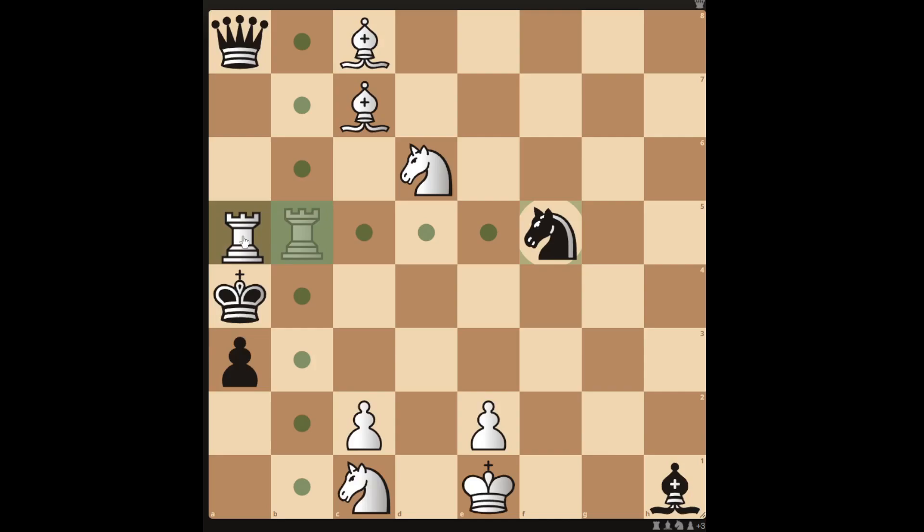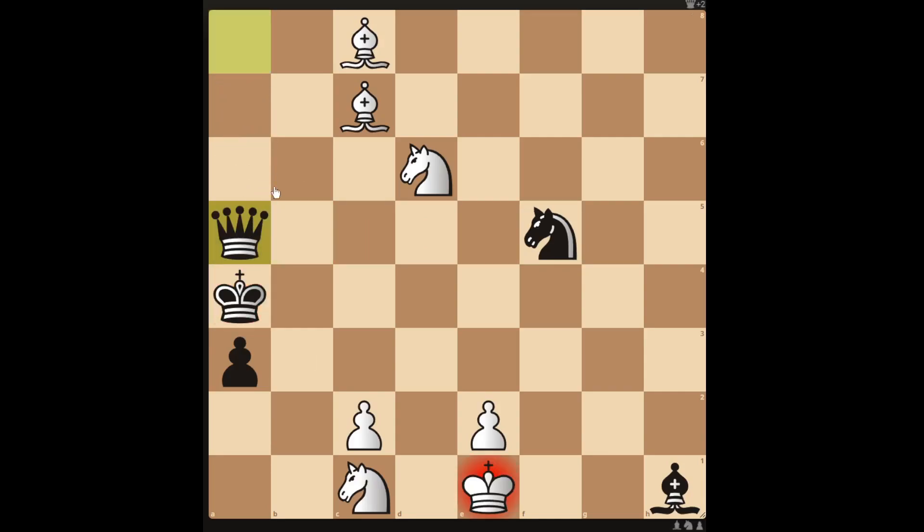Moving the rook to a5 is a bit of a blunder as black can take with the queen. Though you can take the queen with your bishop, the knight can take your knight, and now the game is actually drawish.